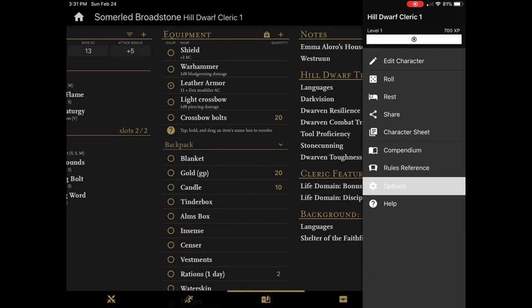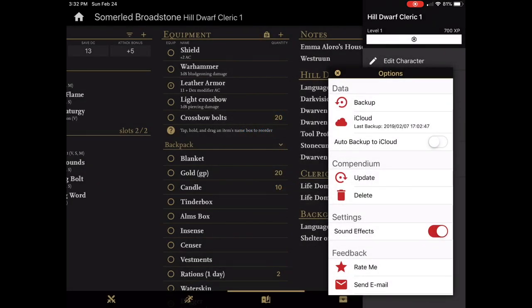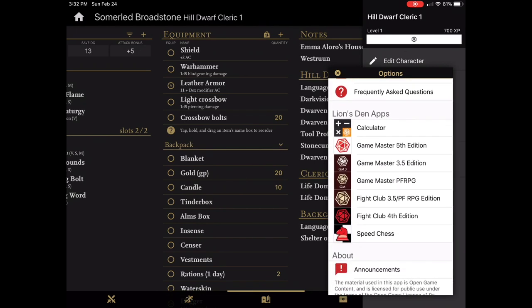Last but not least is the Options menu, where I can set up backups to iCloud, backup manually, update my compendium from Lions Den's latest version, or delete it entirely and put my own in there — which is something I will do when I'm done with these videos. I'd also like to mention that Game Master 5 and Fight Club 5 are also available for Pathfinder, and the 3.5 and 4th editions of Dungeons and Dragons. So if you're playing those systems, you can get Fight Club for those as well.